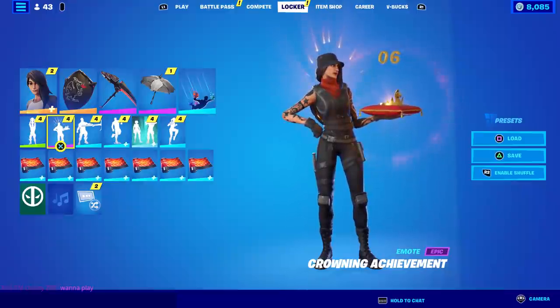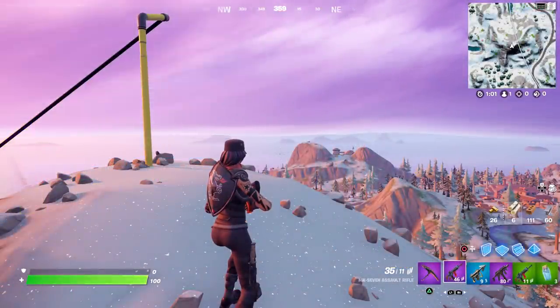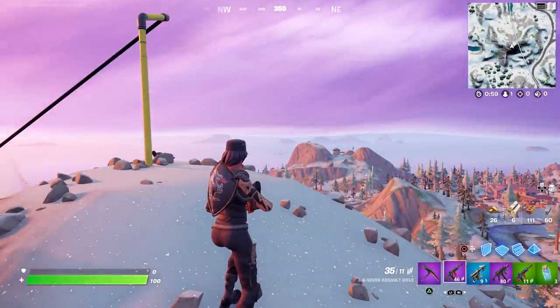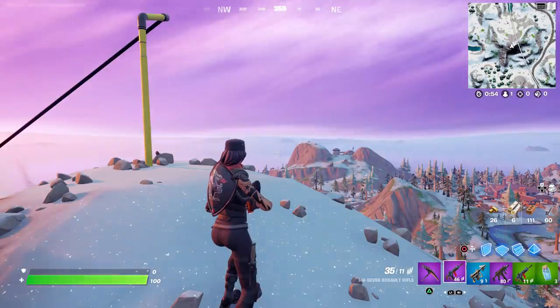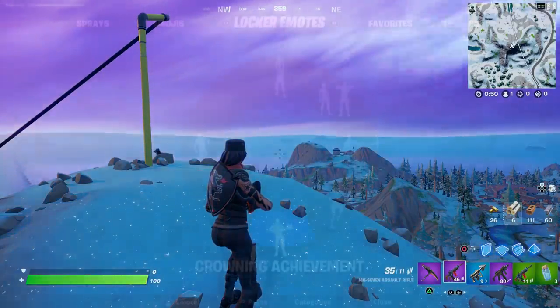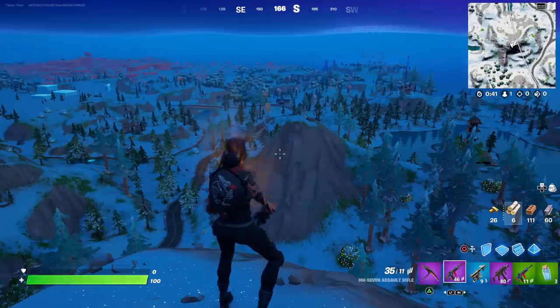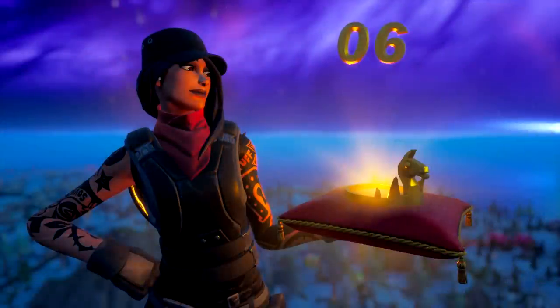I've had six crowned victory royales but about 15 normal victory royales, so unless you're wearing that crown it will not add to that number. What Rising Miles has shown me is that the more wins you earn with the victory crown, it'll start to add jewels to it and the crown gets bigger. This is the first progression-based emote we've ever had in Fortnite, to my knowledge. Here's my Crowning Achievement at six crowned victory royales — as you can see, my crown has no jewels on it, just one llama in the front and a few little spikes to the left and right.